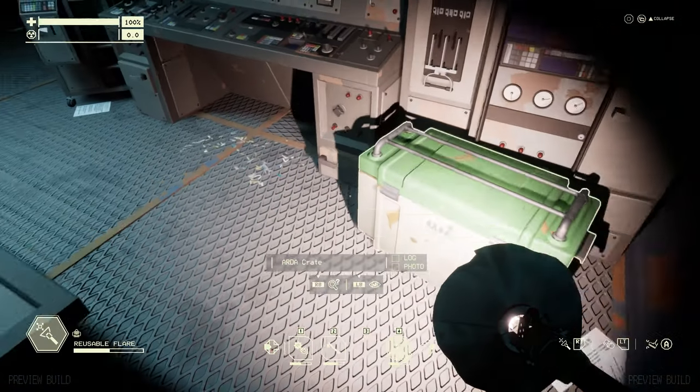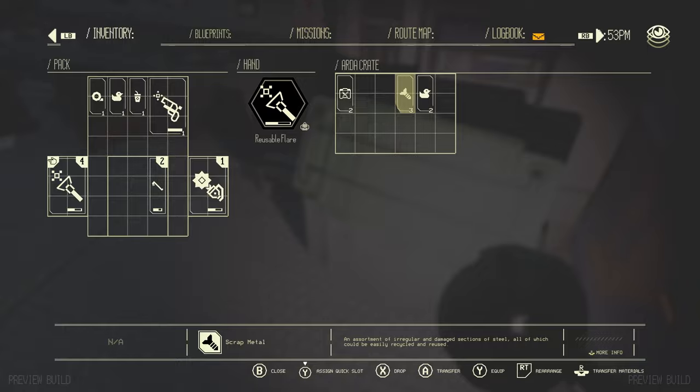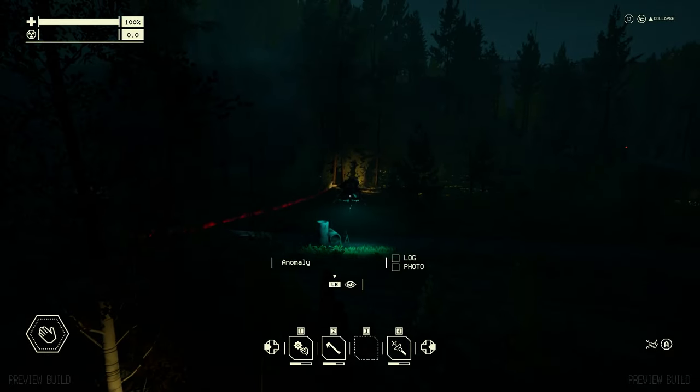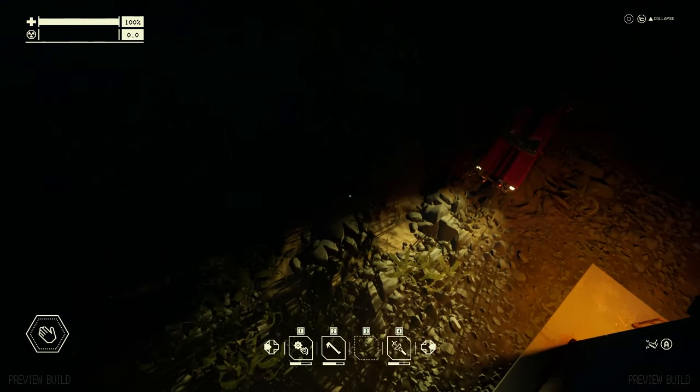At one point I found a flare gun, which seems like a pretty normal survival game thing. But then I started to wonder — who exactly am I signaling? Then I noticed this abductor heading in the same direction as the flare I just fired off. Guess they like the bright light.